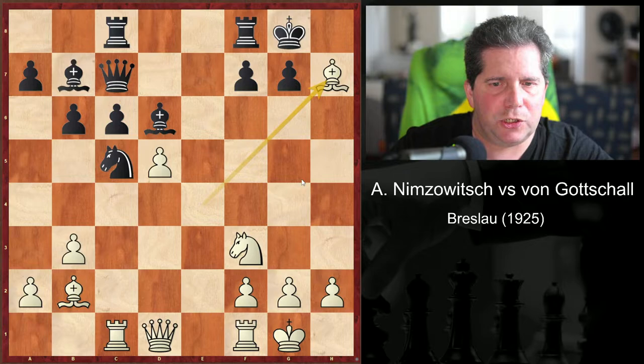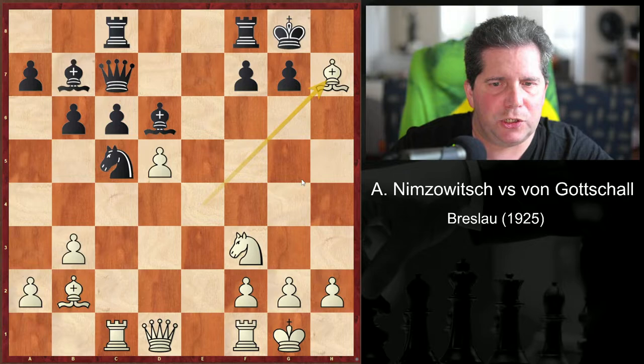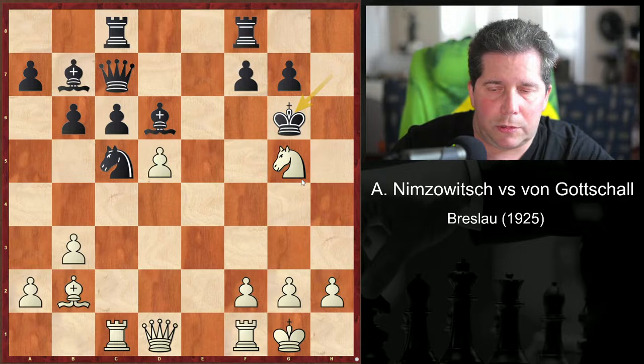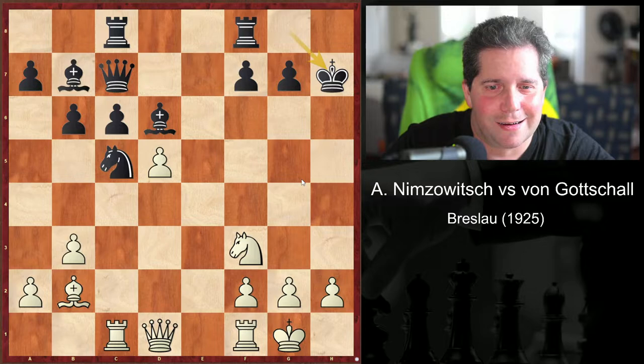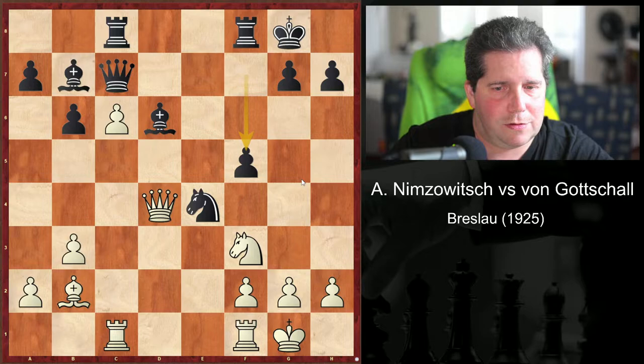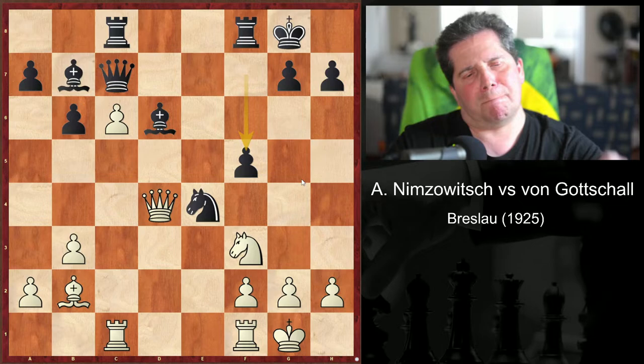When bishop takes h7 is bad because of king takes, knight g5, king g6. And if d takes c6, knight takes c4, queen d4, f5. I'm not arguing this particular position — I am wondering about that whole line though.